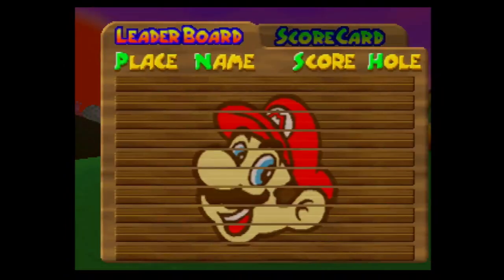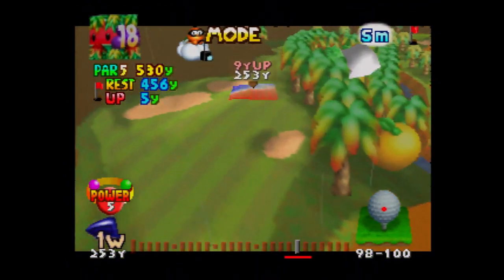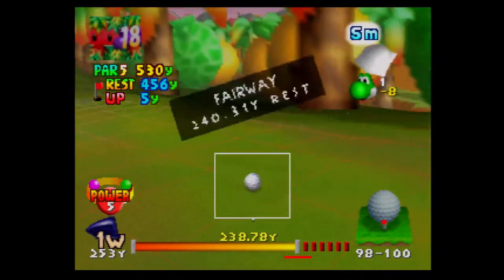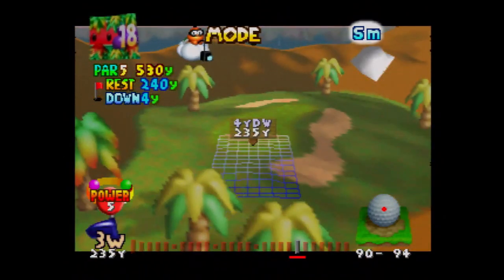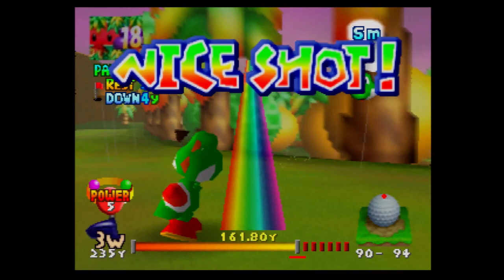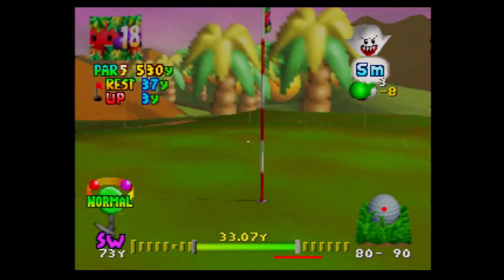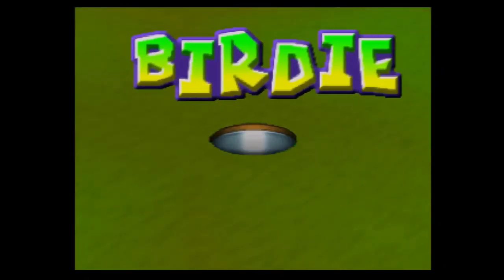A bogey on one hole is all right — I'm still in the lead. I'm going to try a shot like that. We're not going to make the green in two. That didn't go to the tree. Chip, chip — okay that didn't chip but it's an easy birdie. And that is the Yoshi Championship done! We have officially unlocked the next course.